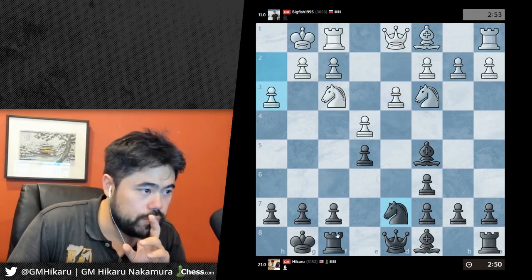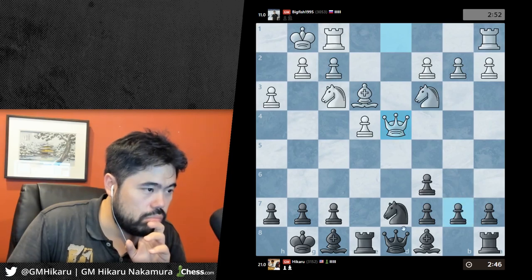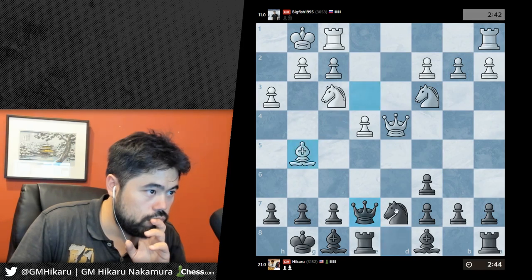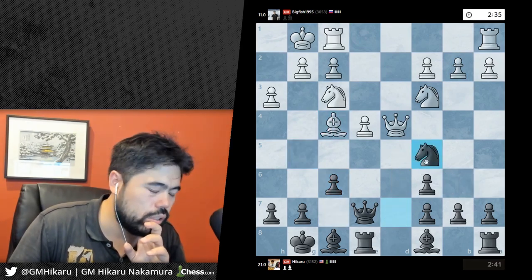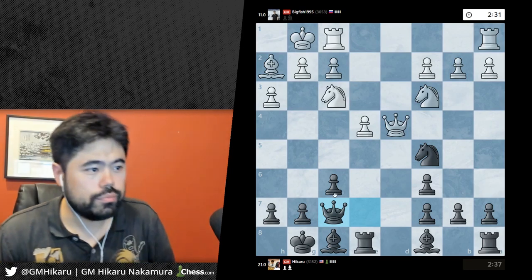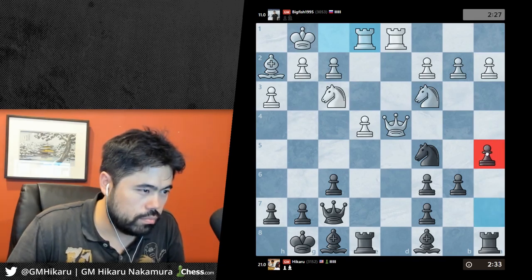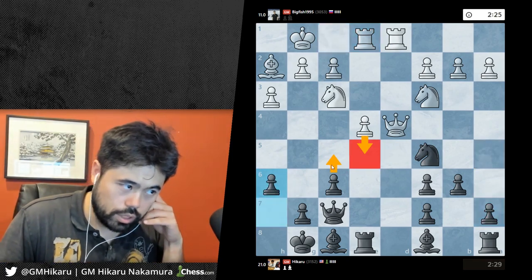Knight d7. Let's take. Queen e7 is fine. I'm gonna play f6 so I can go knight c5 - knight b6 also. Let's go knight c5, idea knight e6. Let's go queen f7 - I'll play b6 with bishop a6, knight e6 at some point, maybe a5 even. I'm gonna be careful - I guess I'll just play h6 instead. Now if e5 there's always f5 and I don't have to worry about knight c5.